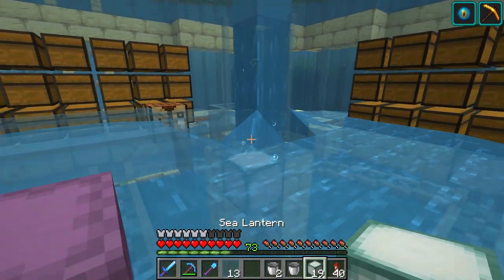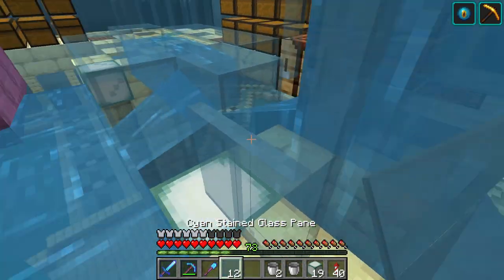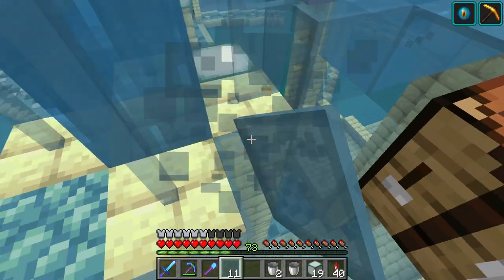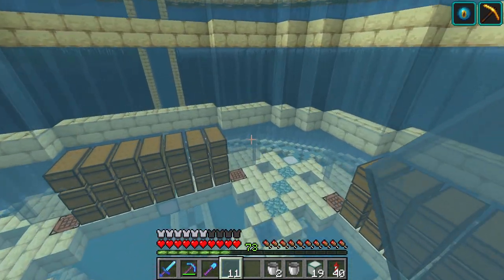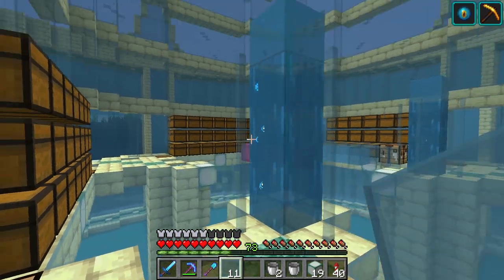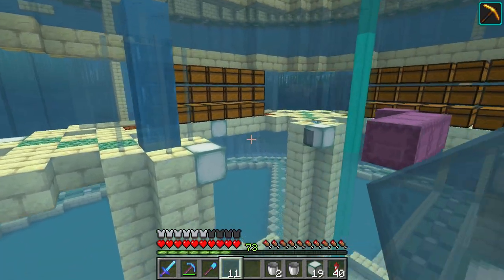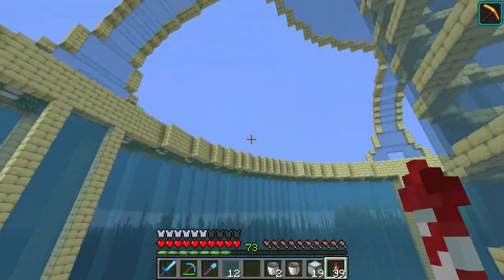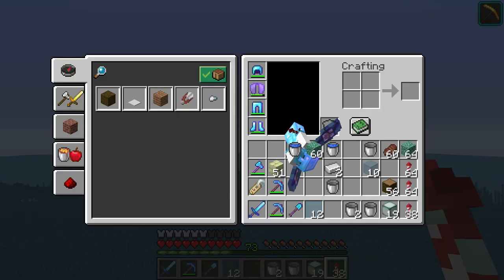Underneath the creeper farm we are going to put a massive automated storage room. I can't see the glass pane but I can just grab it. I actually really like the way this looks — it looks pretty good. I think that's going to work pretty well — you can just go up from there. It's pretty simple. The base is definitely coming along nicely. I like it a lot.